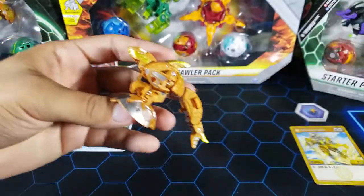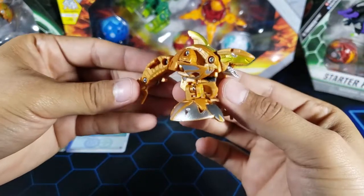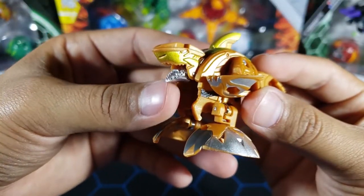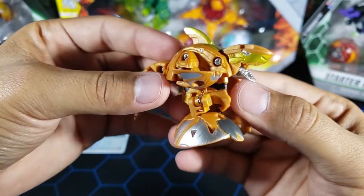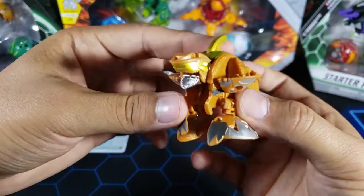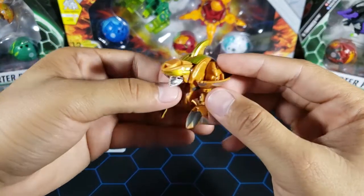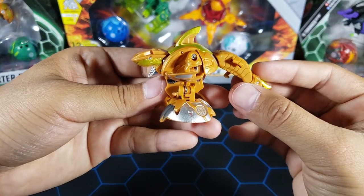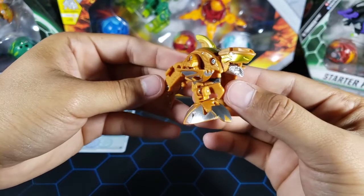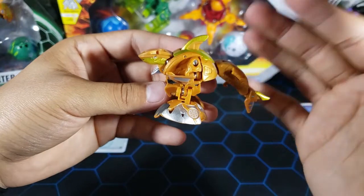Now let's take a look at the Bakugan itself. Here it is — RLS Sharktar Ultra. It already looks pretty cool, and look at that — my boy Sharktar's got some grills! All silver on his mouth, looking pretty fresh. I like the RLS colors on this Bakugan, it makes it look cool. Other factions might look good too but this one looks fresh. It's a cool Bakugan — I'm not sure if I like the Ultra more than the core, but it's still pretty cool.